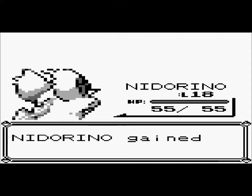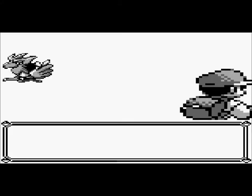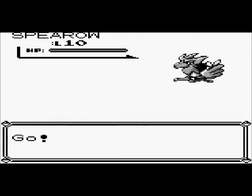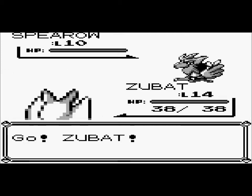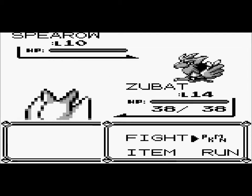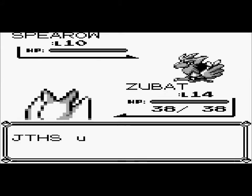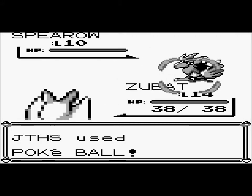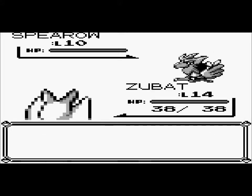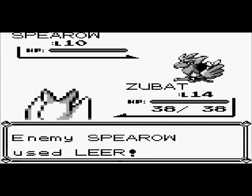Oh crap, I don't even know why I did that move — that was stupid. I'm gonna just teach him Fly, like I did in my Ruby playthrough, going back and forth. I could try throwing a Pokeball — I have two of them. I threw one and it didn't catch. So I just wasted a Pokeball, that's awesome.